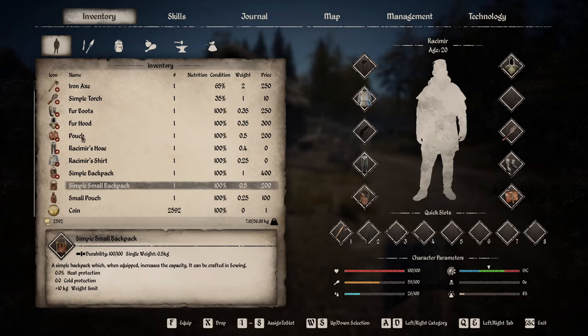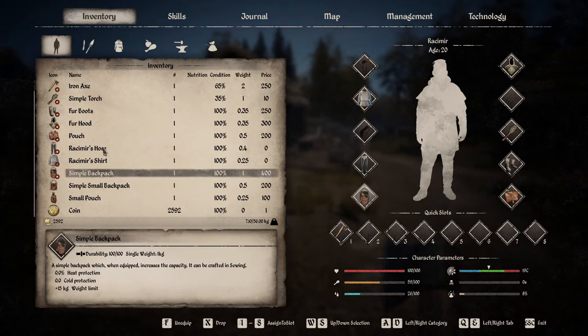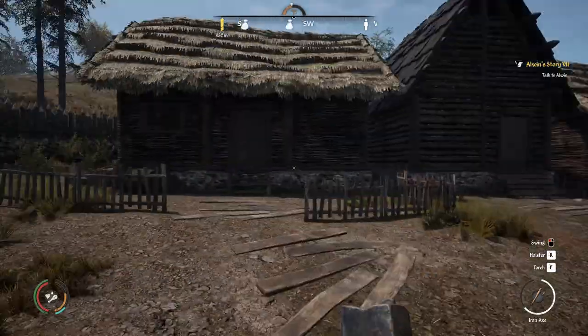I wonder if you fill it up if you lose any speed — that's something I'd want to check out. Wait — oh, you can have both of them! That is epic. You can equip a pouch and a backpack at the same time. That is a massive boost to your carry weight.